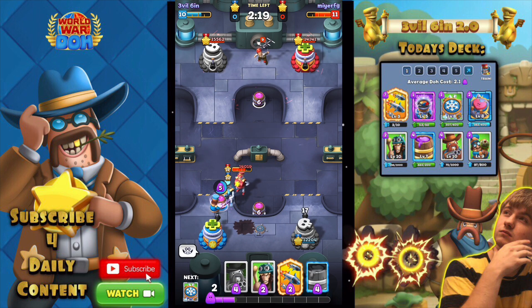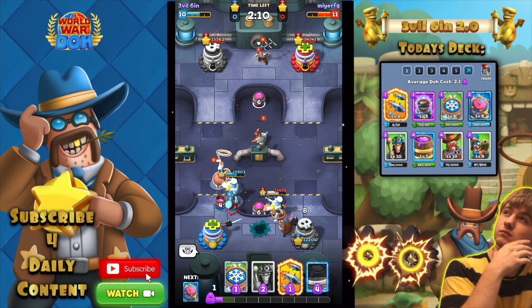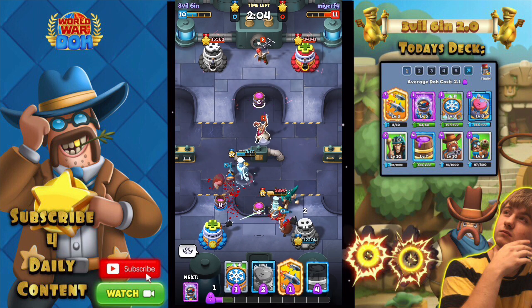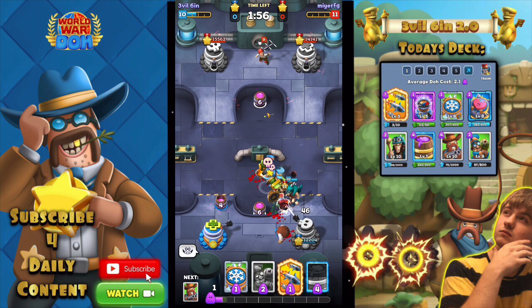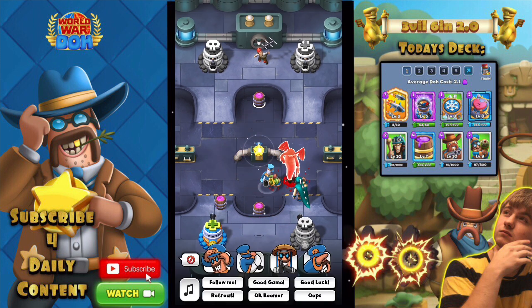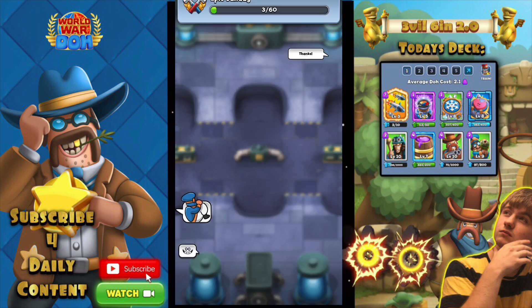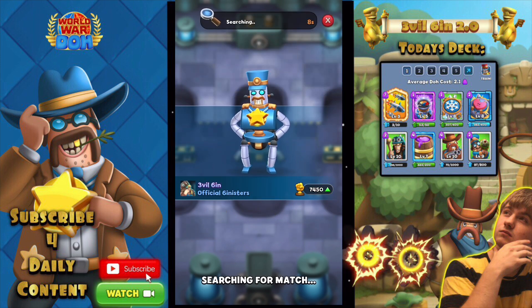We're gonna get lassoed but that's fine — good, we actually did lasso him right there. We're gonna put a Caveman down right on his commander, then we can take out that Mad Scientist. We just made him use his Health Tower, now we take out his Hurt Bot and he is dead. That's what happens when you waste your Health Tower and you have nowhere to go. Shout out to Mirror FG from Natural Clan — that was a pretty good first match.